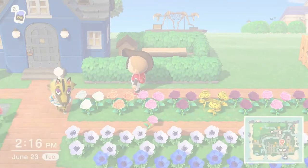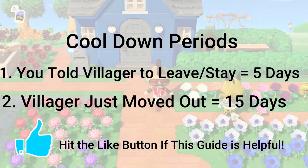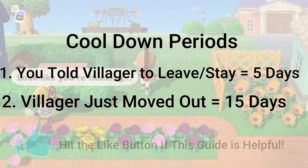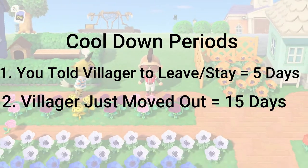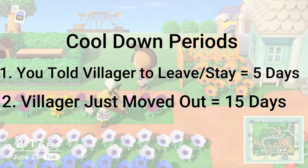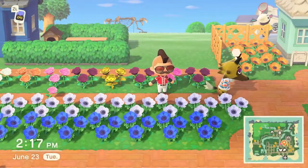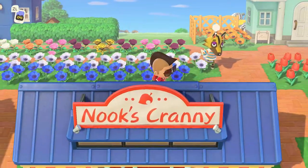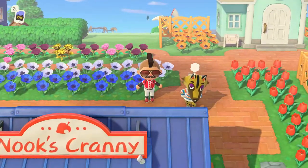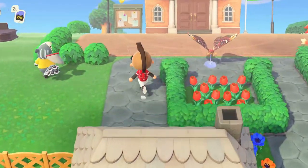There is a five-day cooldown after telling a villager to leave or stay. In other words, if it's been five days or less, another villager will not ask to move out — the sixth day is when your chances start increasing again. There's also a 15-day cooldown starting on the day a villager has left the island, basically from the moment you have that open plot ready for someone to move in. After all the checks, cooldown timers, and math are good to go, a random villager will be picked by the game to move out.